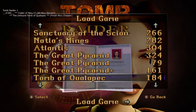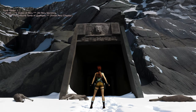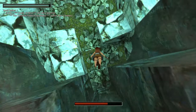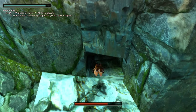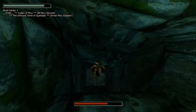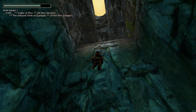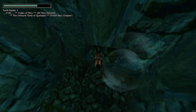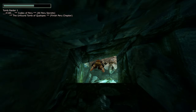Next is slot 184, Tomb of Qualopec. Load in — there will be a guy trying to shoot at you. This is for the Codex of Peru and Unfound Tomb of Qualopec trophies. As soon as you start, jump forward into the water, move through the tunnel, and as soon as you get to about here the chime will sound and you'll get the trophy. For Tomb Raider 1, secrets are counted as just when the chime happens — you don't even need to get the items.